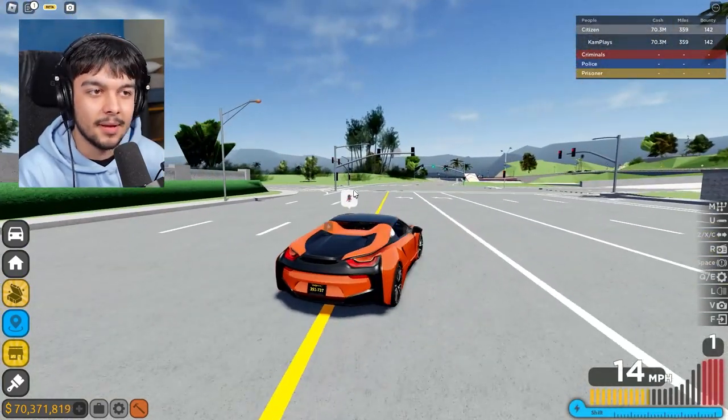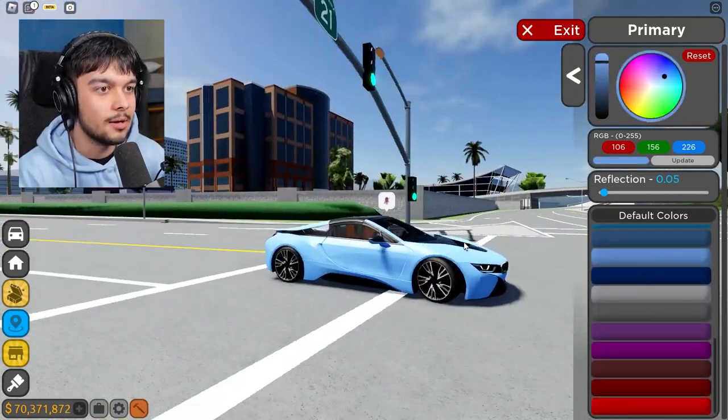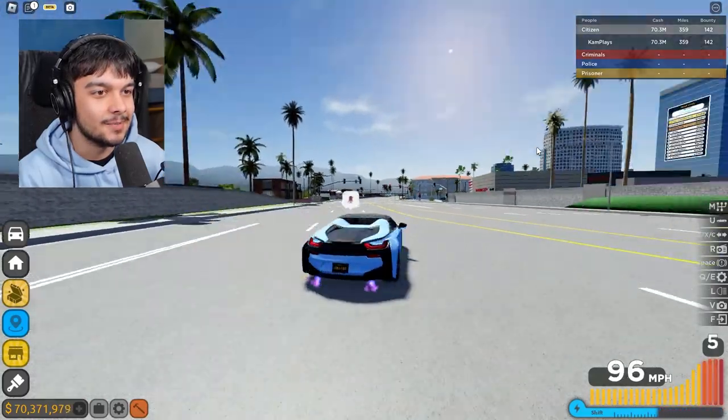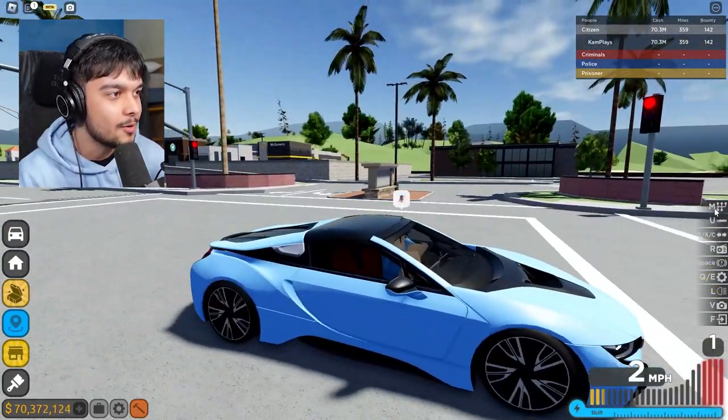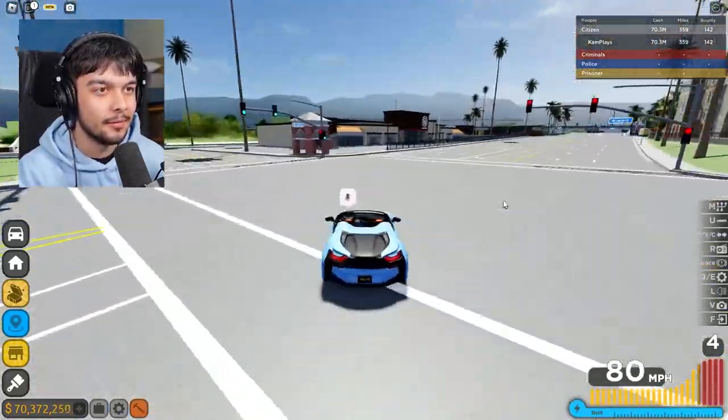Let's take a look at the other one — 2019, I mean this is just nice. I need to change the color, I feel like it needs to be blue, don't you agree? Look at this thing, this thing is beautiful man. Can I open the roof? Yes I can — that is so sick!